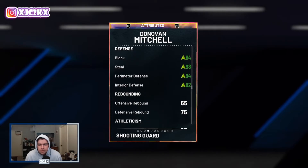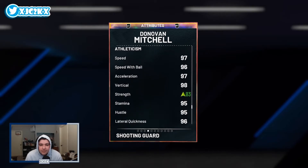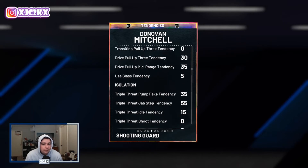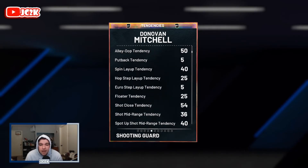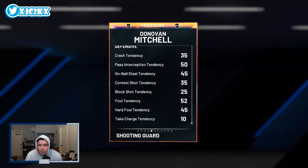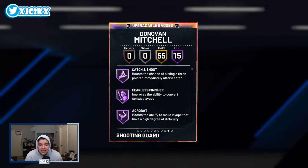He boosted up his defensive stats a bit. I'm not sure if these are plus four or plus three shoes, but he's got around an 80 block, 94 steal, 90 perimeter defense, and 78 interior. He's a decent rebounder with 97 speed, 96 free ball, and 97 acceleration as well. Strength is boosted to around 79 or 80. He's got 95 stamina and 96 lateral quickness. His defensive tendencies are really average in the 50s and 40s, but statistically he might be the best point guard in the game.